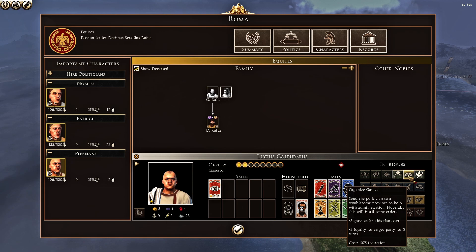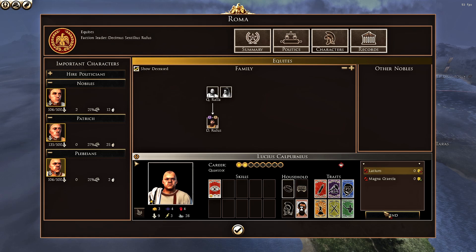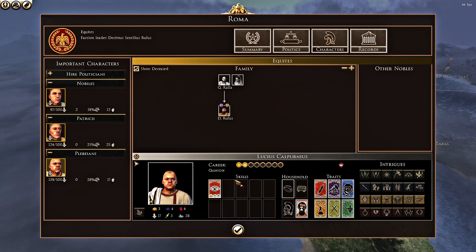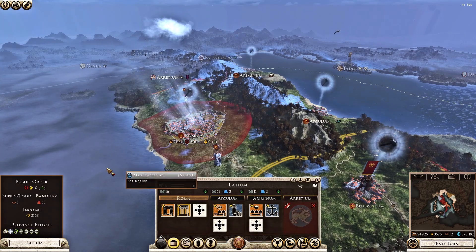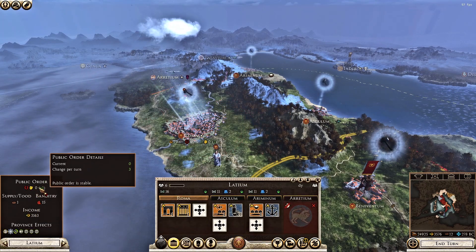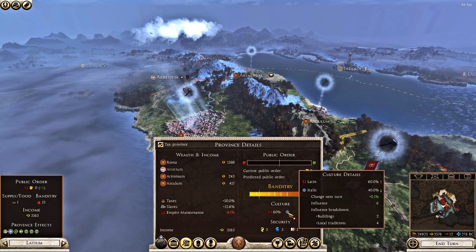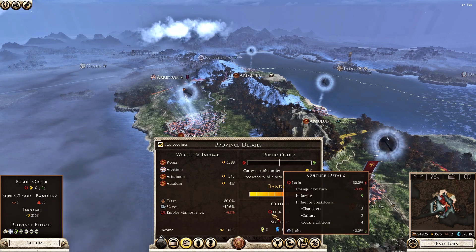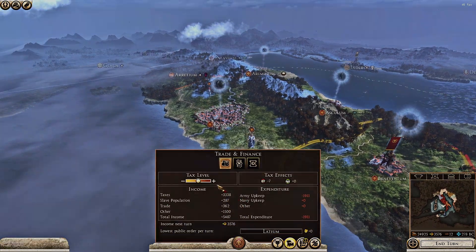The second thing you can do is use political characters. Use the organized games option to get a +10 public order effect in the chosen province for a few turns — a nice little boost. Just keep in mind that this will become more costly over time the more you do it, but it's a useful tool when you need it. Third, be aware of culture. If you let the presence of foreign culture get out of hand, you will have issues. Always try your best to manage local culture with buildings, as this will help with long-term public order. And once you have a nice bonus from your efforts, you can increase tax rates or buff yourself when enslaving prisoners of war, which is very profitable.